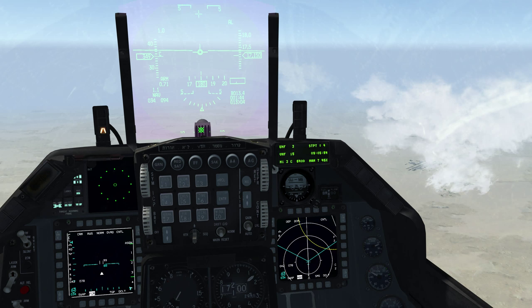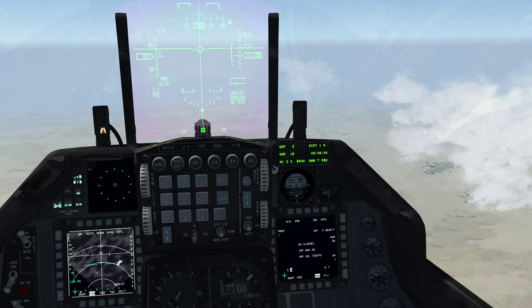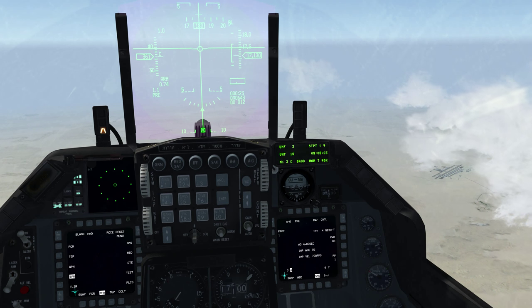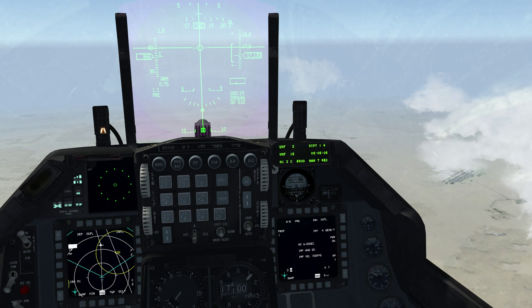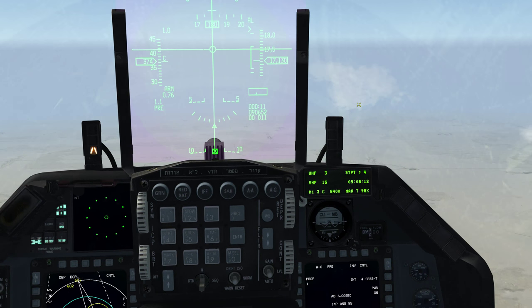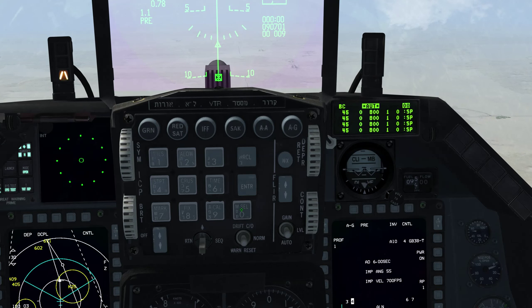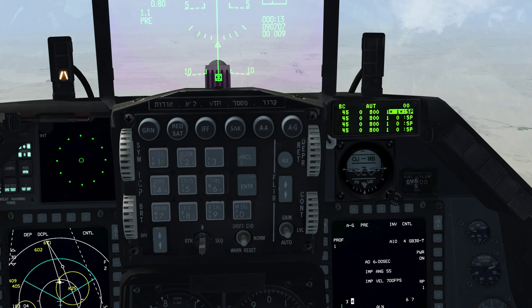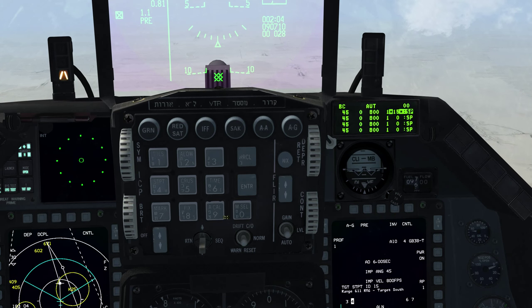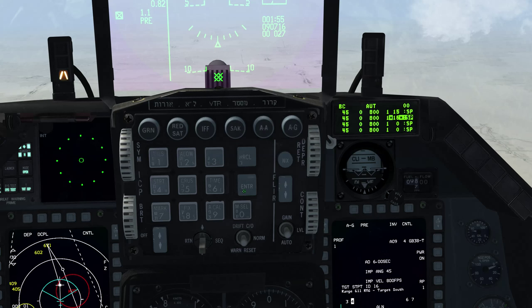Let's start by powering on the weapon. We have a shorter flight here — when we created these missions, we set the flight to be a lot shorter in the Sufa, because you're supposed to be familiar with it, unlike the Barak mission which requires more time. We'll go into the JDAM screen and program targets 15 through 18 into the FCC, just as we did in the Barak, while the weapons are powering on. Again, three minutes.